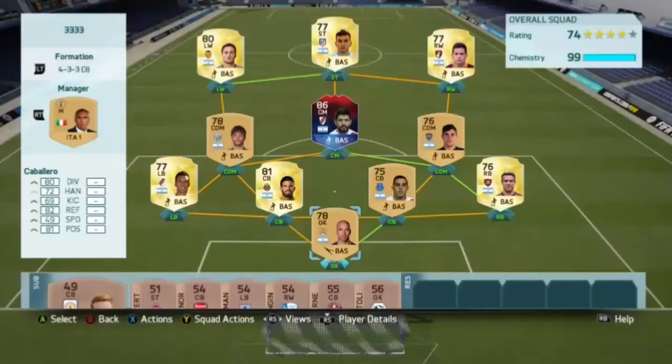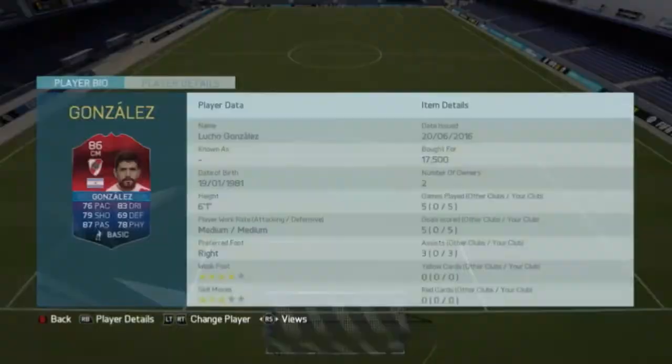Hello guys, it's UhuFIFA here. Today I'll be bringing you a classic American hero play review. Today we got Luchu Gonzalez. As you can see in his card stats, he is very all-rounded: 76 pace.